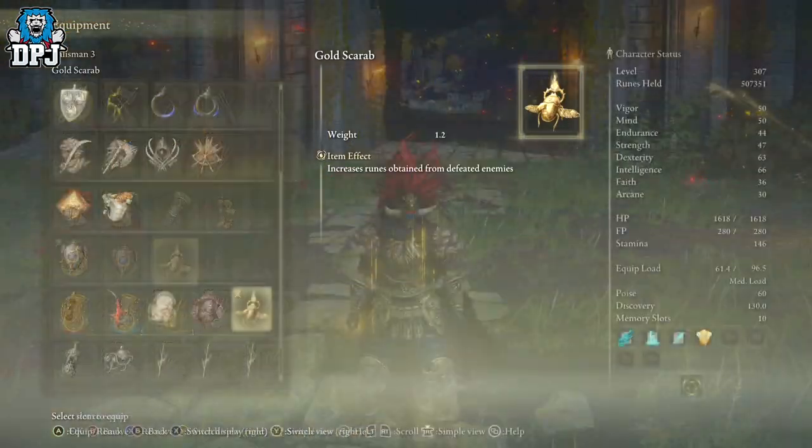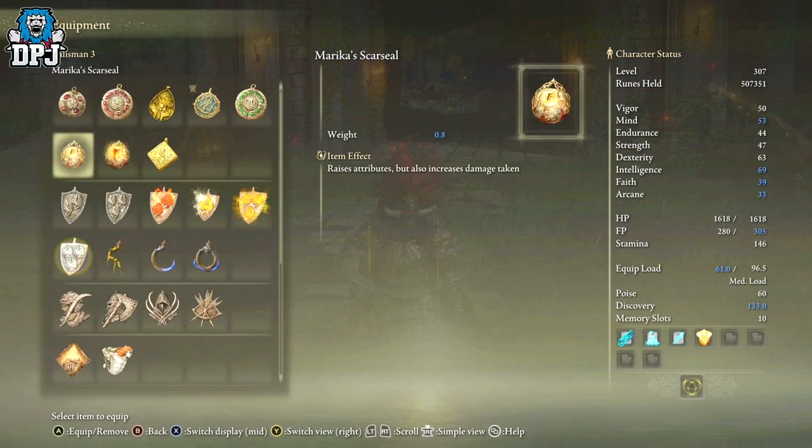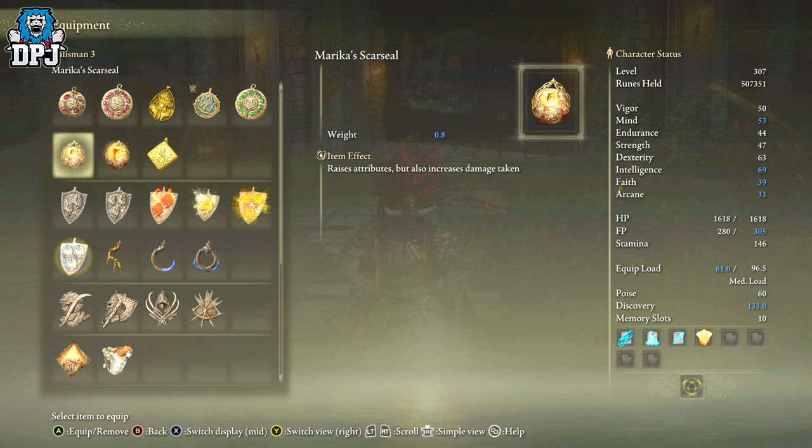The Marika's Soreseal is going to stand out to a lot of people because we've got the low-budget version — the Scar Seal — which raises attributes but also increases damage taken. This one raises things by 3, as you can see. That's not bad, but it also increases damage taken by about equal amounts.